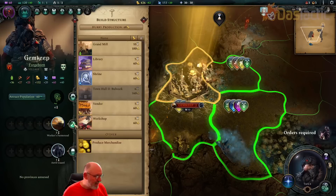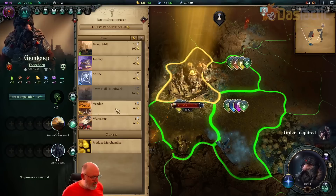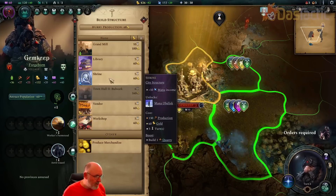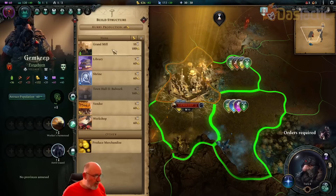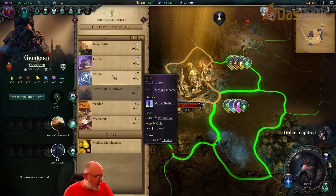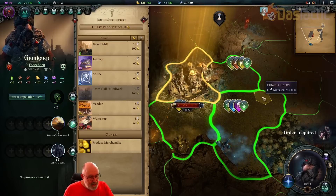Looking at the boosts available: there's a farm boost, a farm, a quarry, a forester, and another forester. So we've got two foresters and one quarry, but none of them require a mine.